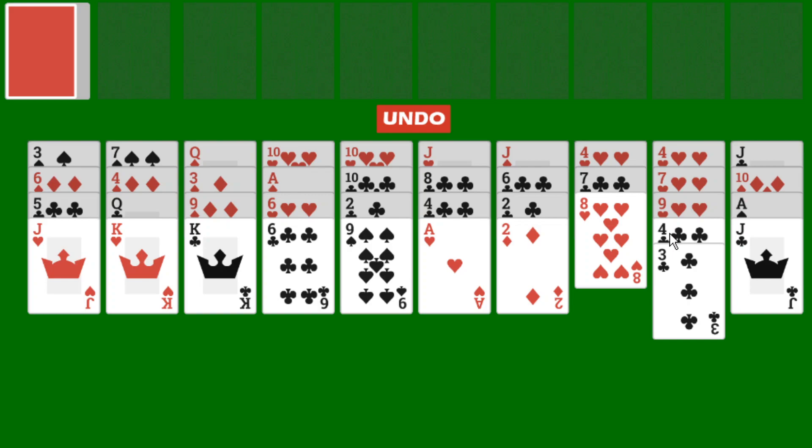If you have an empty pile in the tableau, it can be filled with any card or any sequence of cards. Also, you can draw from the stockpile any time. You will draw one card face-up into the waste pile. You are only allowed to go through the stockpile once.